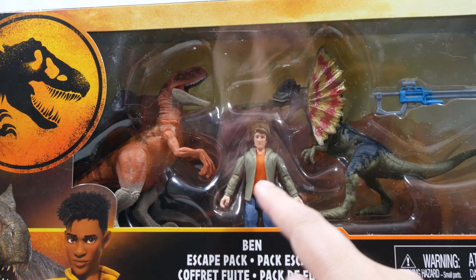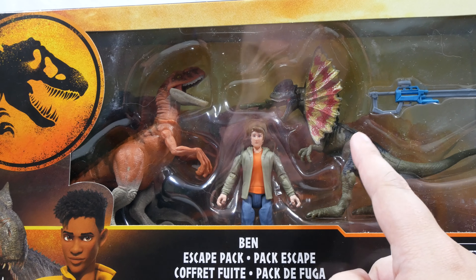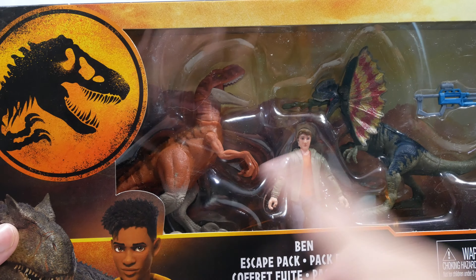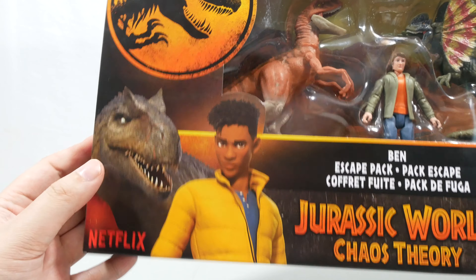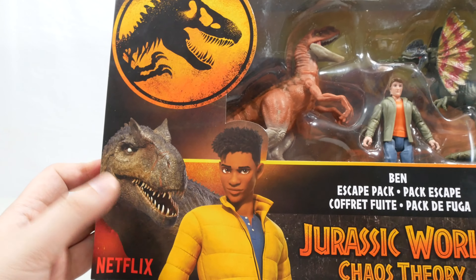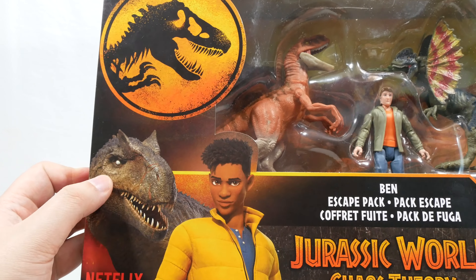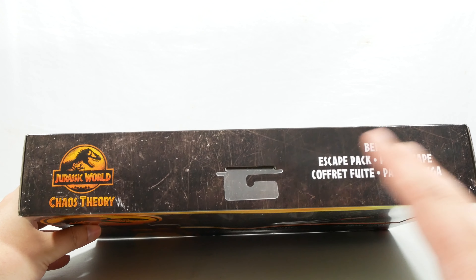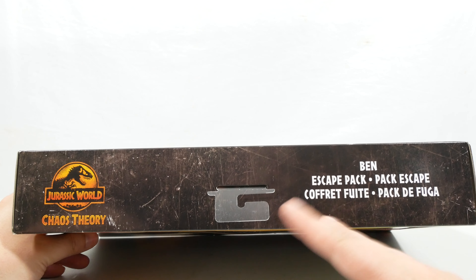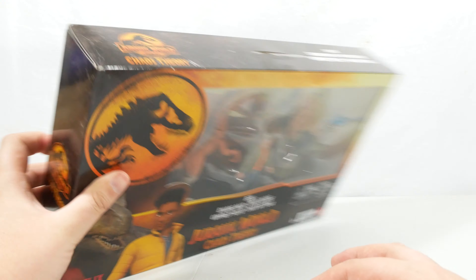This comes with Ben as he is first seen in the show, alongside a Dilophosaurus and also an Atrociraptor. For the Chaos Theory branding we have that gorgeous assembly of Darius and the Blind Allosaurus — blind in one eye from Big Rock. We have the gorgeous Chaos Theory logo.